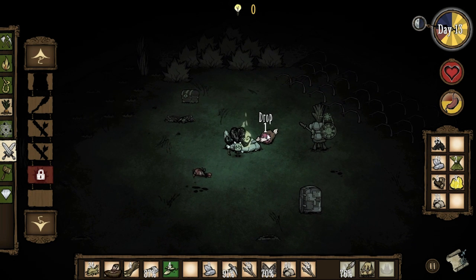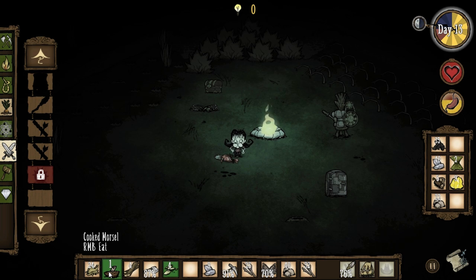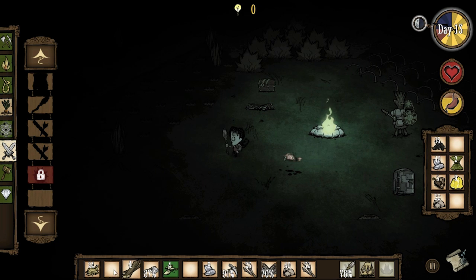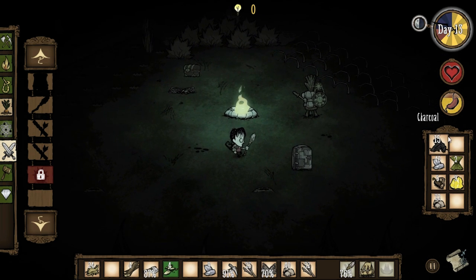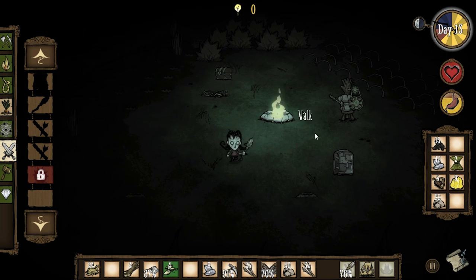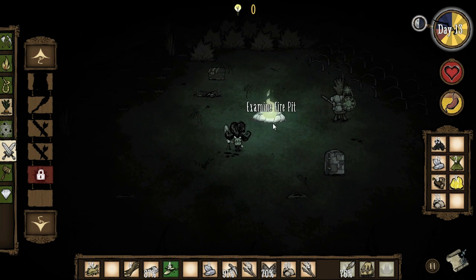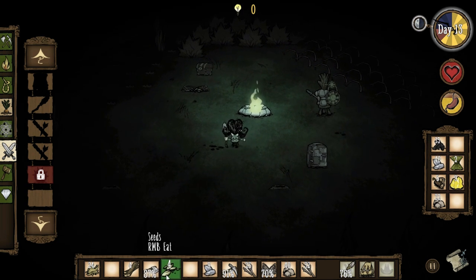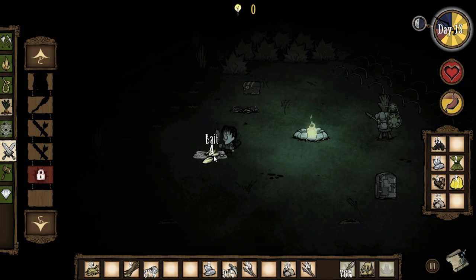Cook the morsel. Just go and eat these — these are like free food. But I have not been getting feathers. Wait a second, I need feathers. Let's think about this really quick. I need another fire pit over here or something. Let's set the bird trap one more time before tomorrow — set it right there, bait it with some seeds.